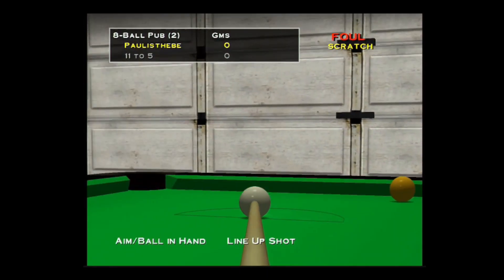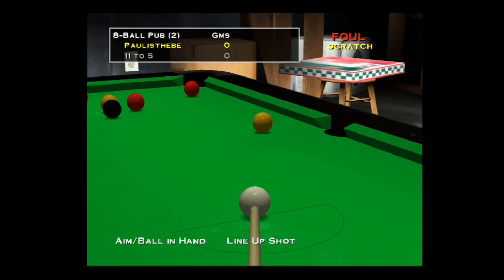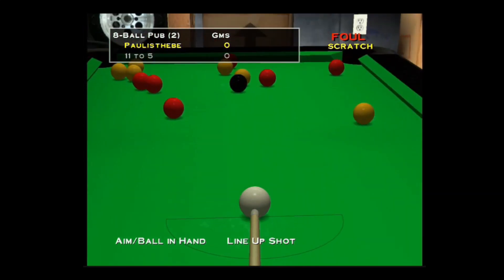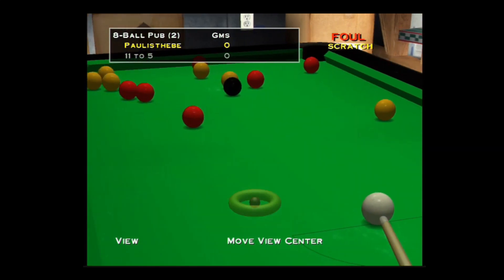Okay, so now we can look around with the left analog stick. We're in what looks like someone's garage - there's a fridge freezer there, a stepladder, and some pizza there. So I've got a go, I think I've got to go for the red balls - or actually the yellow balls, I'm not quite sure.